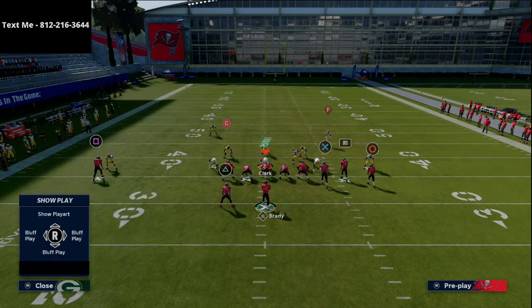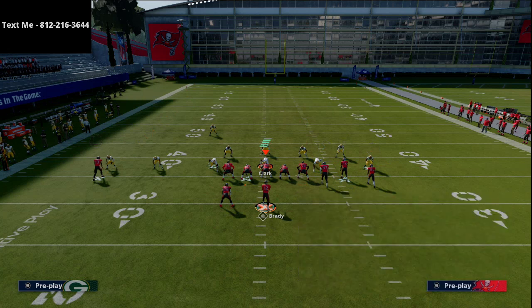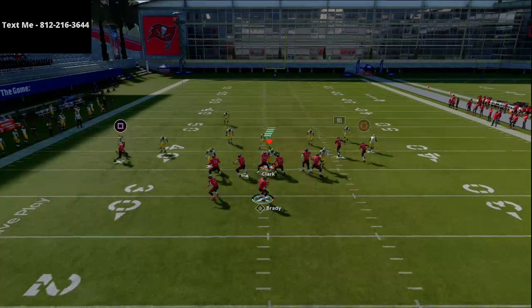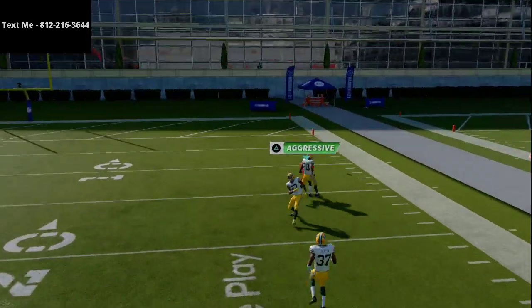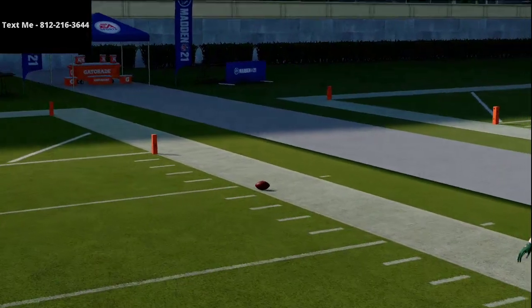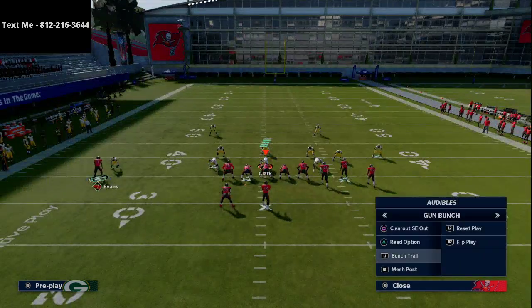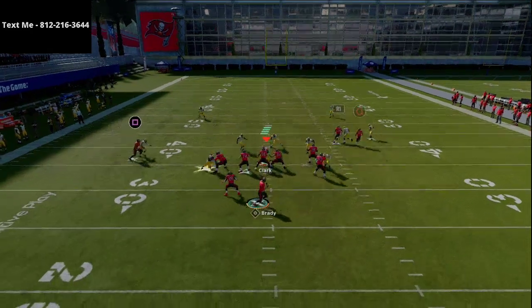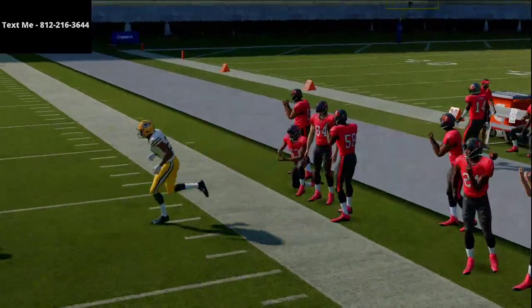Before the last play, I want to highlight my text message membership one more time. We have a full Gun Bunch offensive scheme out of Carolina that covers everything there is to know about Gun Bunch in about an hour. To get that, just text me at 812-216-3644. There's a lot you can do with this Clear Out setup, and I want you to be mindful and aware of all those options.